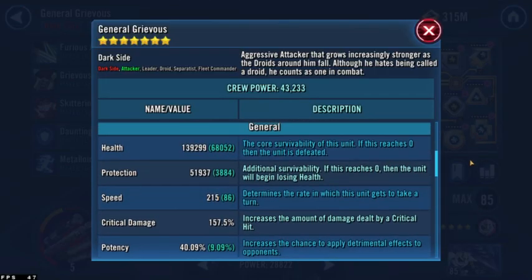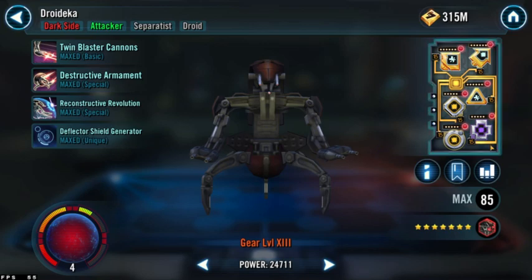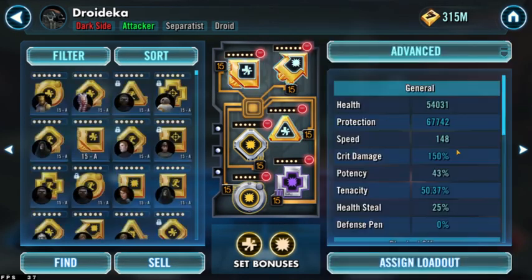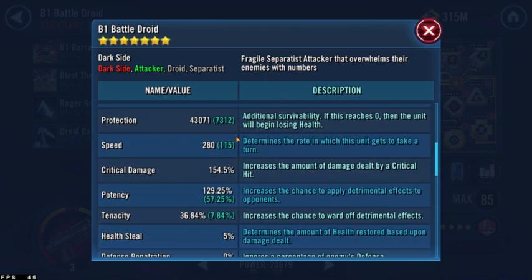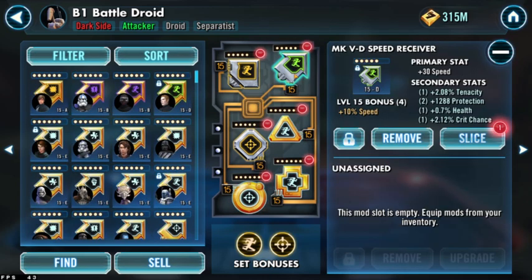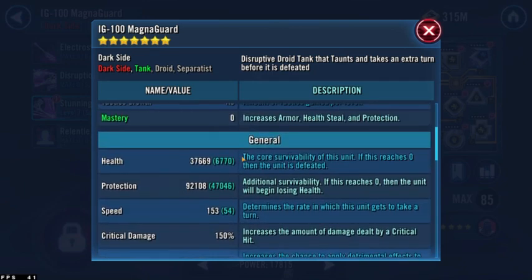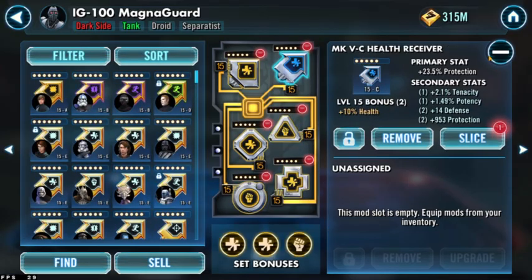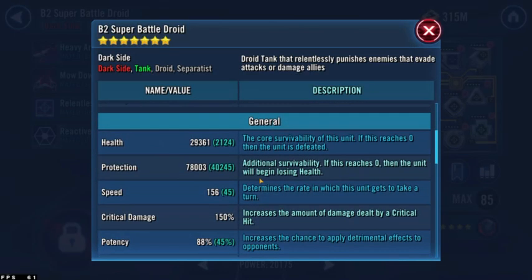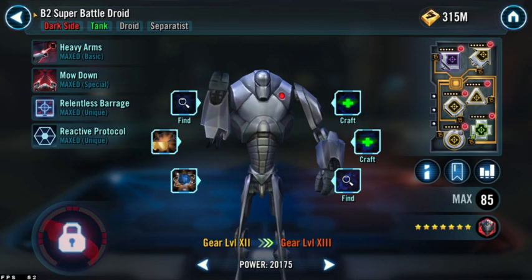Grievous is modded for health — 140,000 health on him, triple health set with all health primaries even on the arrow. Deka is modded for offense with offense primaries, nice and slow but decent offense. B1 has speed and potency — 280 speed, 130 potency, potency cross, offense triangle. Magna Guard is made nice and thick with health and tenacity, full protection for survivability. B2 is maximum potency to take full advantage of his unique, which grants Separatist allies five percent turn meter whenever he inflicts a debuff.